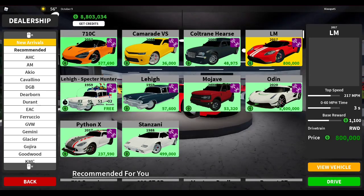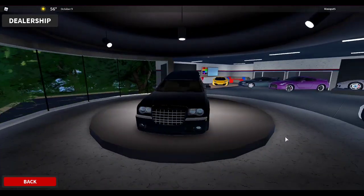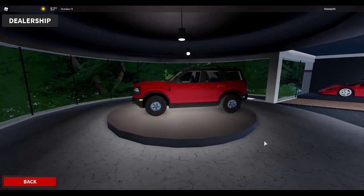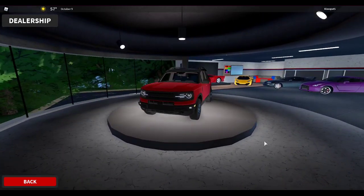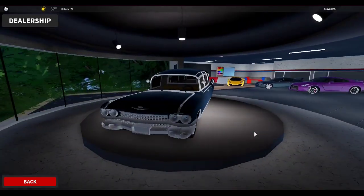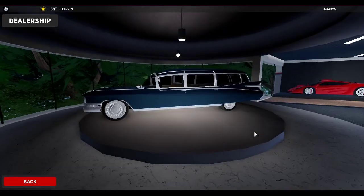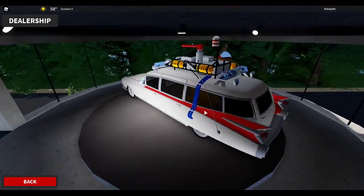So the 720S and the Camaro got updates. There's a new car — it's one of those funeral-type vehicles, and it's not too expensive so you can actually buy it. They also added this other thing — I swear I know what it is but I forgot — it looks quite cool though and it's pretty cheap. They also added an older funeral kind of car — I don't know what to call it — but it looks really detailed and the rims look really cool.